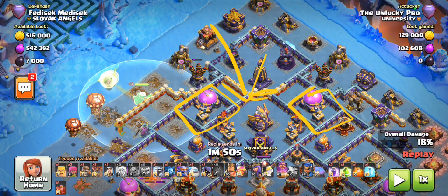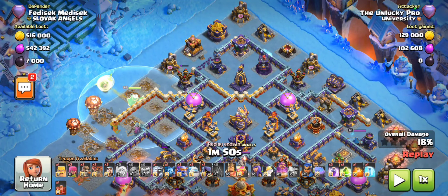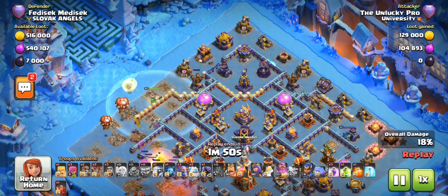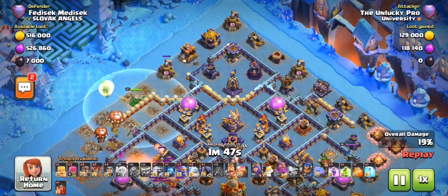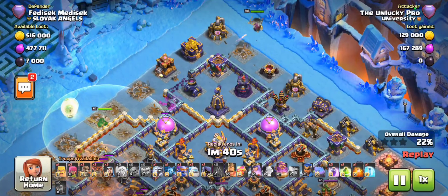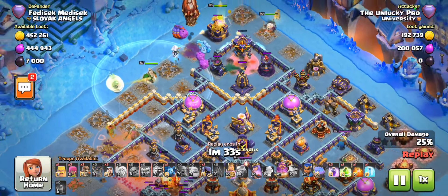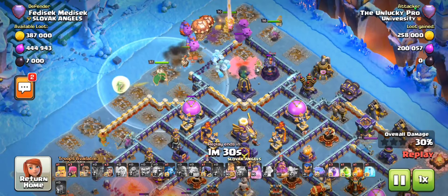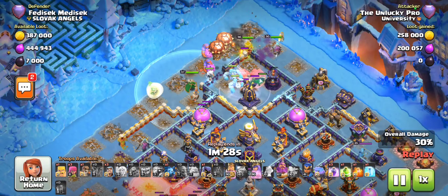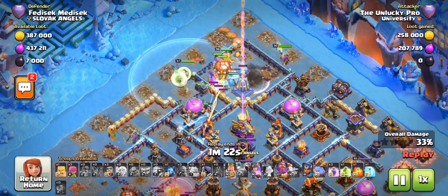This wall is not breakable because of these two compartments. I want to make entry with the bowlers from over here, so I need to clear all of this out and allow my bowlers to actually enter. I'm going to make sure the bowlers have nowhere else to go but into this compartment. On these entries I love using my queen to set the funnel - I'll use a skeleton spell on the monolith, and start sprinkling wall breakers to target this wall open.